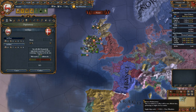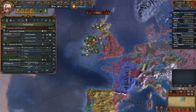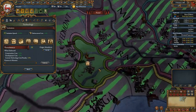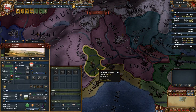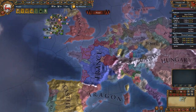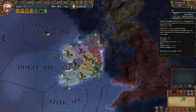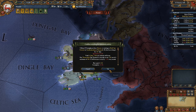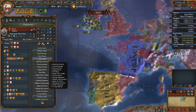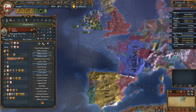All right, so the Renaissance has started. Let's check out where it started. It started over here — it normally always starts in this center. My agent has been discovered — well, that's kind of normal. Let's improve relationship with France because I will need their support. This is what I was waiting for.